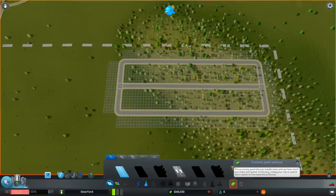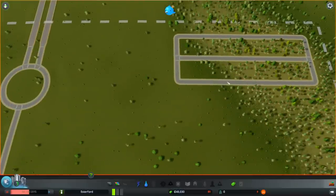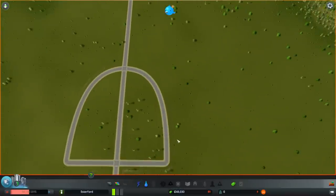We've now unlocked our economy panel. Here we can look at our budget - these are all our expenses and we've got slider bars where you can increase or decrease the budget, which affects the efficiency. We'll talk more about this as we go along. Right now everything's zero - no expenses, no income. But once we set this running, we will start to have charges for maintaining our roads. Everything costs money in this game.